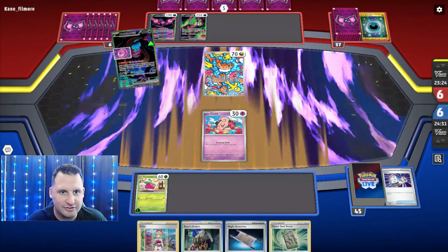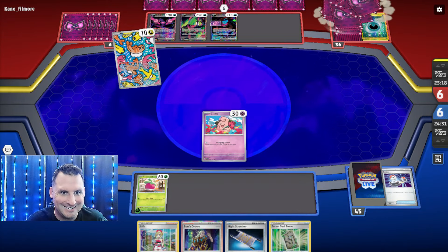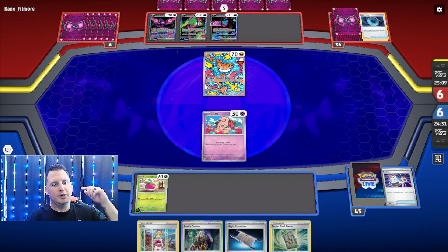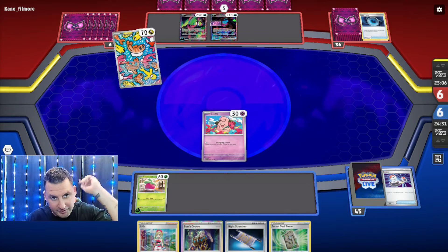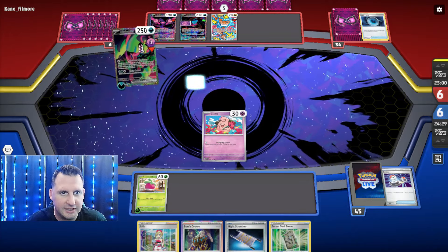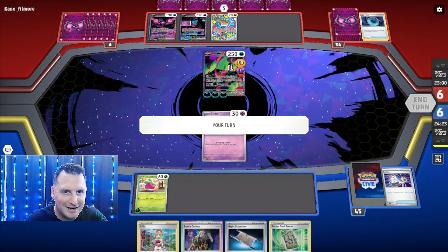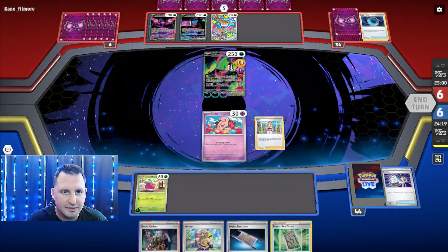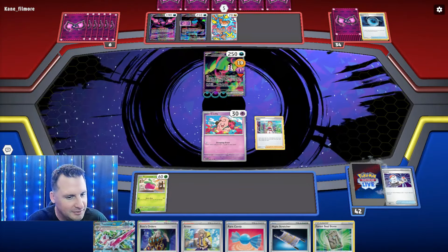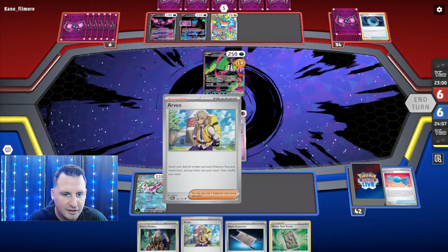We got an Ogi Dogi — we've got to hit that first. I'm going to come up, hit with Serena, hit the Ogi Dogi. What's their first one? Good thing I switched. The funny part about this is they're not gonna be able to hit me, and they're going to actually get knocked out if they stay in the active after three turns. Boom, got it — and it's good that I got Arvin next.